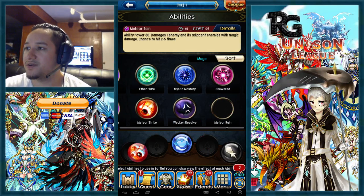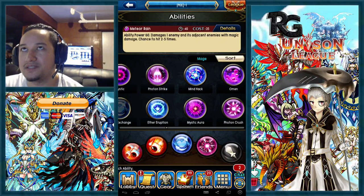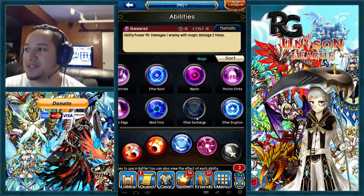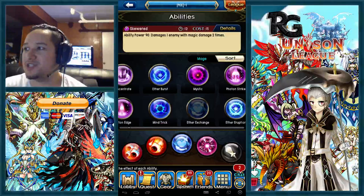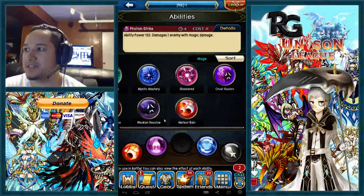The skill setup would be: meteor rain, meteor strike, ether exchange, and skewered — if you have all magic testament weapons, this is an awesome spec. Your meteor will do high damage, meteor rain will do high damage, and skewered will do high damage. If you don't have magic testament and only have meteor strike, I wouldn't suggest running meteor rain — go photon strike or photon crush instead.